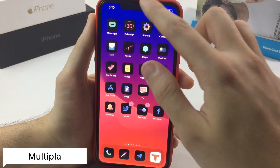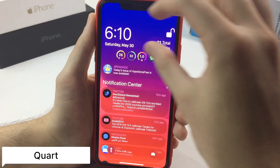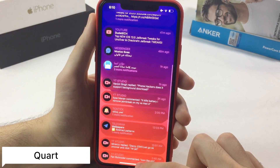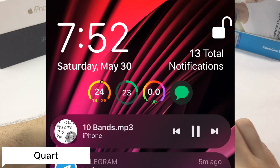The next tweak is called Quart. Quart will give you a new look to your clock on your lock screen. It will also round up all notifications, including the notification banner that you receive at the top, and it gives a minimized look to your music player.